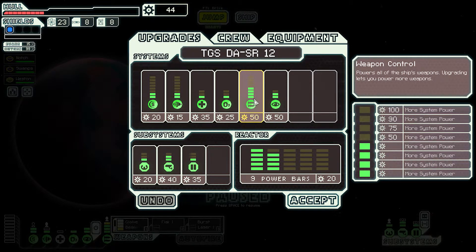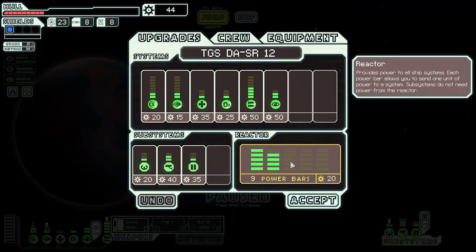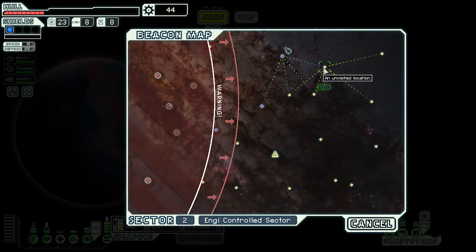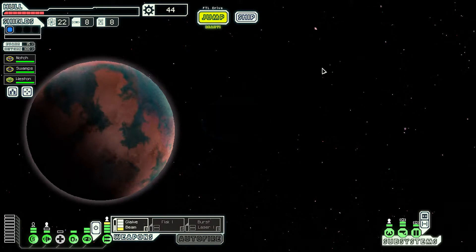Fifty and seventy-five, so one hundred and twenty-five plus - that's going to be twenty-five, so two hundred, two hundred twenty - to get the next weapon online. All we can do is try and jump forward, hopefully find something in a place where we don't think we will.